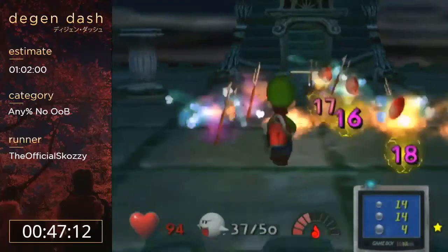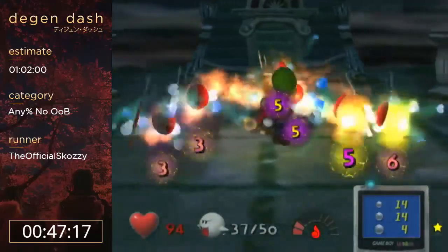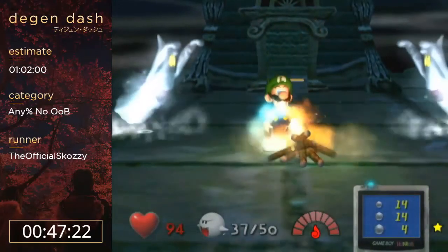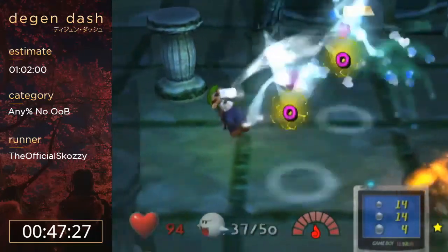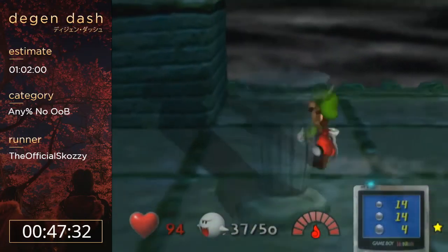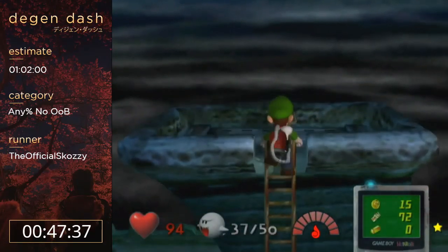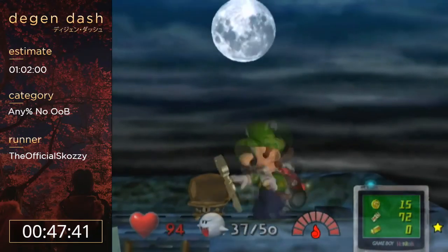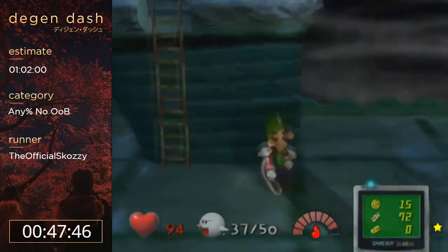Here I'm just gonna burn all the shy guys. You can burn all of them once and then suck them up, but I find it a lot more consistent to just burn all of them, and it's not really slower. There's some debate in the community as to which is the better strat, but I think burning them is better. It's a little bit less swag but it's more consistent and probably about the same speed, maybe actually faster.